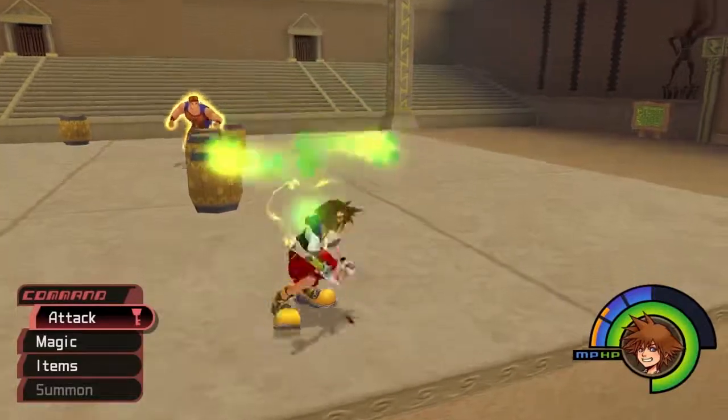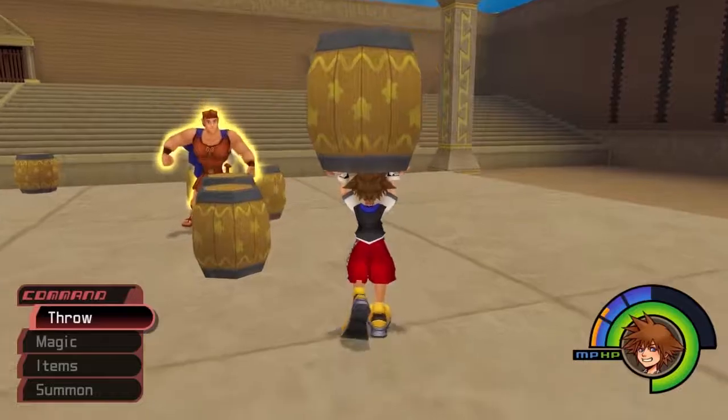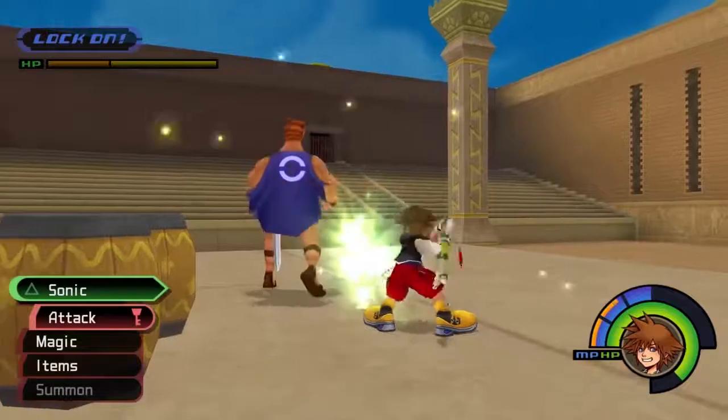What you have to do here first is grab one of these and throw it at him. It knocks away his godlike powers and you can start hitting on him.